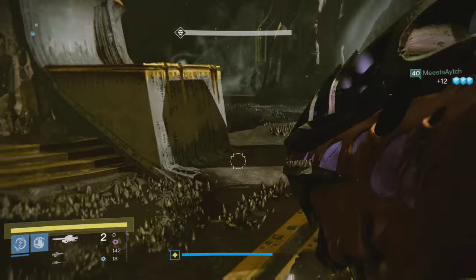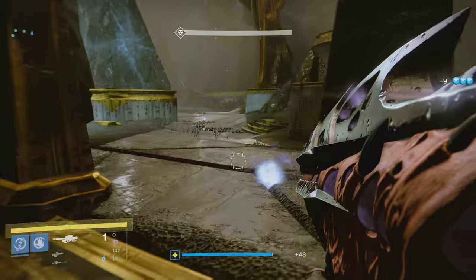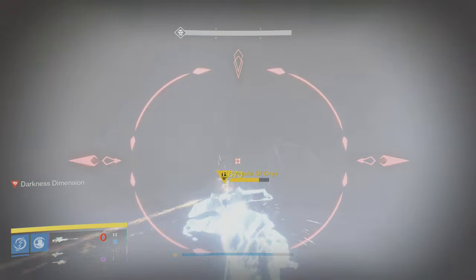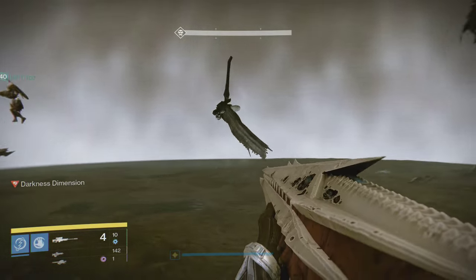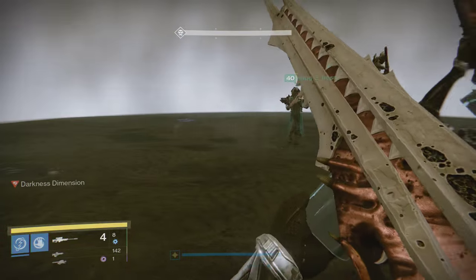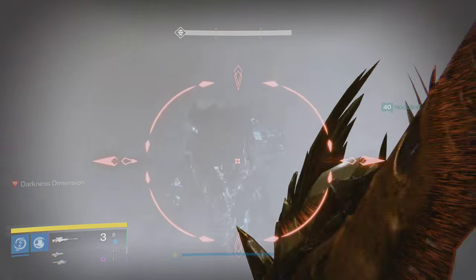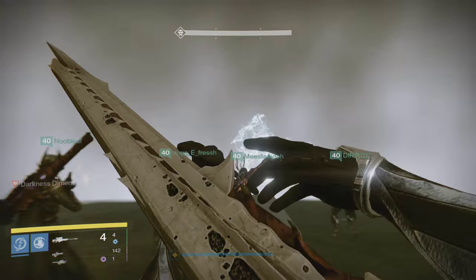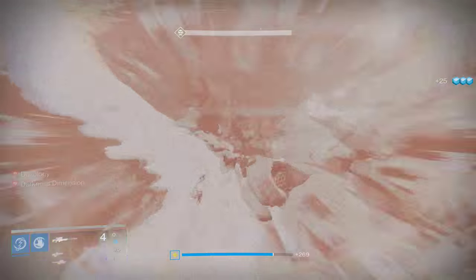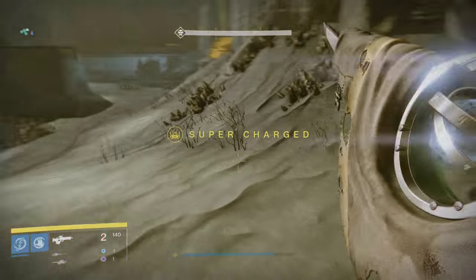Any damage phase can be done as a group or by the two DPS players up top, so as long as they stay alive and detonate the blights, even lesser players can complete this raid. In fact, one of my runs had a 308 Light player and we still beat it. Also, other than one Titan — which makes things much easier but isn't 100% necessary — you don't need a minimum number of any class. You can do this with six Hunters as long as they're good at staying alive, have good DPS, and are coordinated. Other than killing ogres and staggering Oryx, you don't have to worry about anything else — stay alive and you will win.